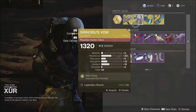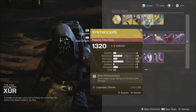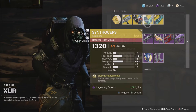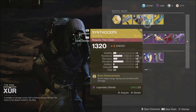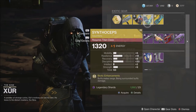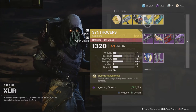We have the Veil Gauntlets for the Hunter, which gives improved skip grenades. The Synthoceps for the Titan, which buffs melee range — being surrounded also buffs damage. This is something most players like to use with a hammer build on a Titan, so if you're wanting to make a Titan hammer build I would definitely give these a look. The roll has discipline and resilience, which is pretty good for a hammer build.